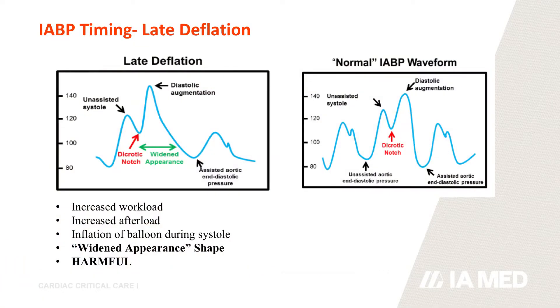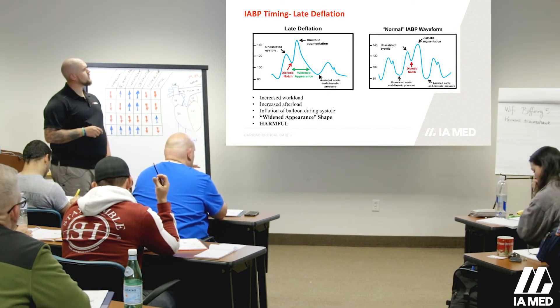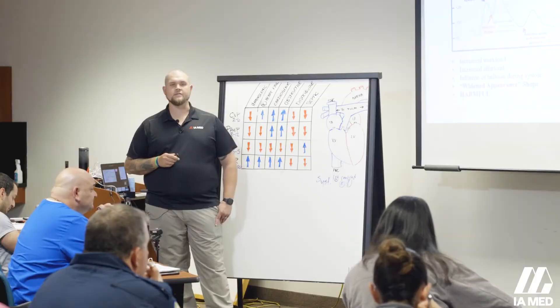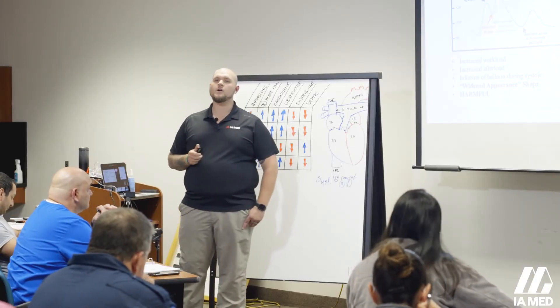The worst of all is late deflation. Think about this widened appearance — like V-tac, deadly bad. Notice how this is higher than this. What does that mean? If I've increased the assisted aortic diastolic pressure versus my unassisted, I've increased the workload, doing the exact opposite of what I'm trying to do.